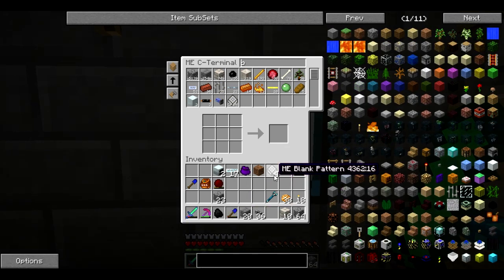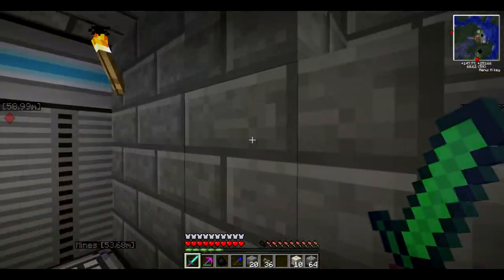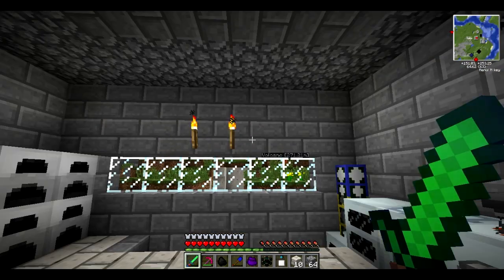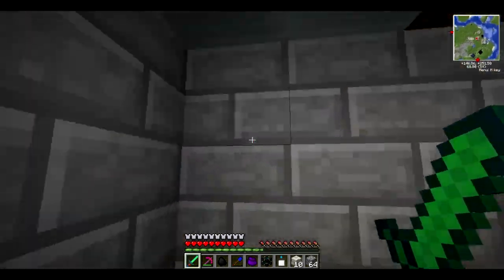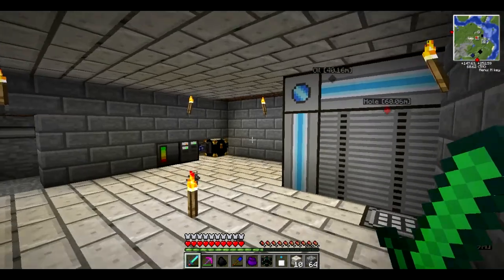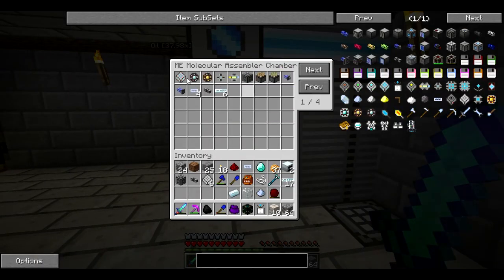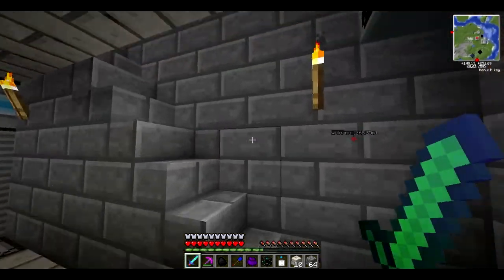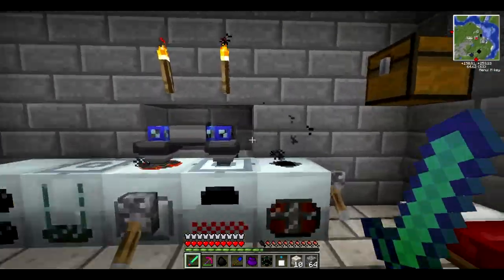I'm going to encode a couple key patterns here that I use a lot, and I'll be right back guys. Hey guys, welcome back. I just finished up putting a lot of crafting things in here — just some regular stuff. And I think I'm going to go ahead and get started on our auto smelting too. This isn't really where I want the auto smelting to be — I want it to be downstairs, and I want it to be with pulverizers and stuff.